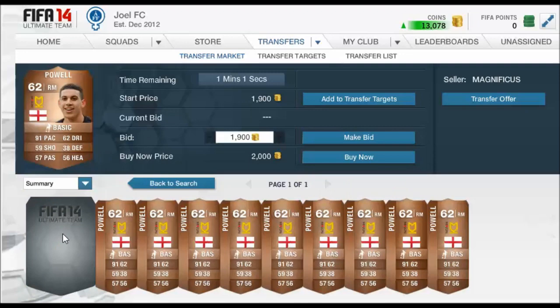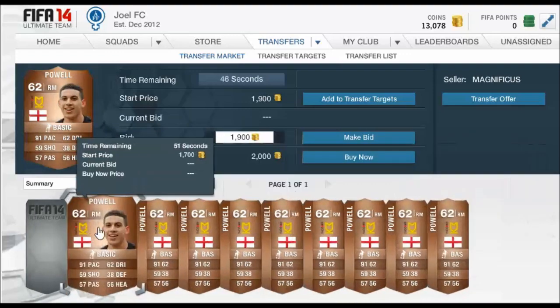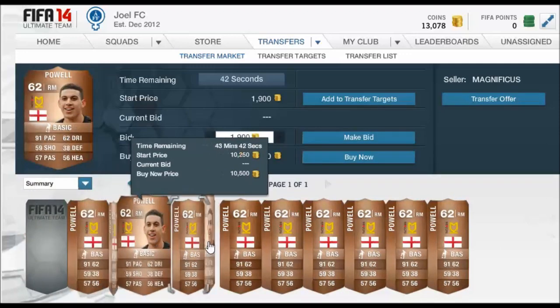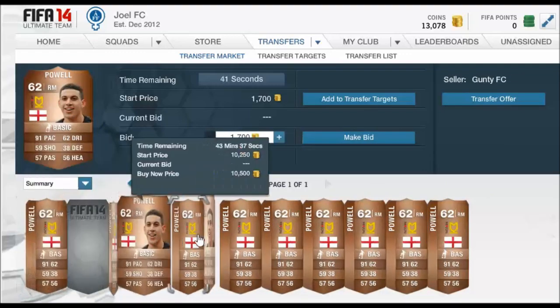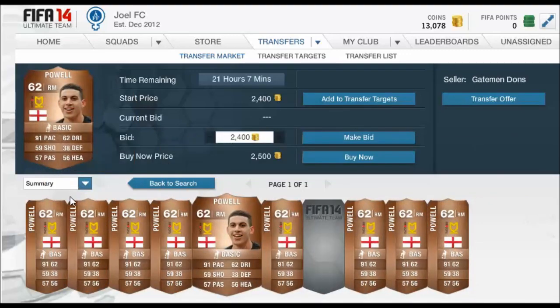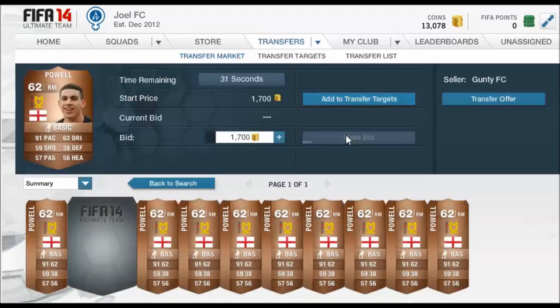This Daniel Powell is a right mid for Milton Keynes Dons — 91 pace, very pacey player, and he's English bronze. So he's going to be in high demand because he's a really good player. There are only about 10 of him on the market. I'd buy that 2k one, and I'm actually thinking of bidding on that 1.7 one as well. Just checking this hasn't actually been price-fixed previously.